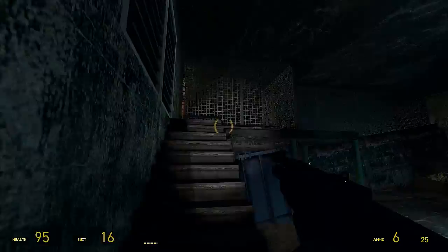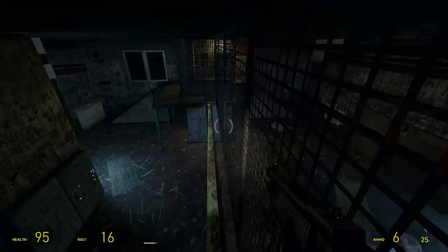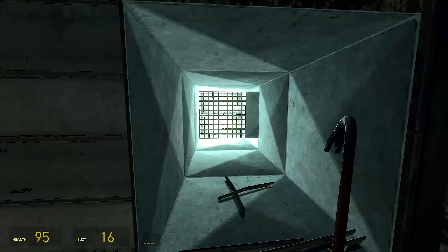In the beta version of this room, that see-through wall with the vent in it wasn't see-through. I got completely stuck because you just couldn't see the vent, so there was no goal for the player to aim towards. It just looked like a dead end — it wasn't really clear what you had to do. So MIGA made this all transparent and fixed a lot of problems there. That's a very good solution.